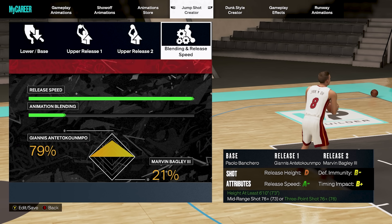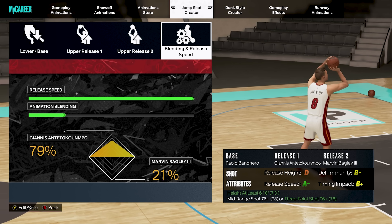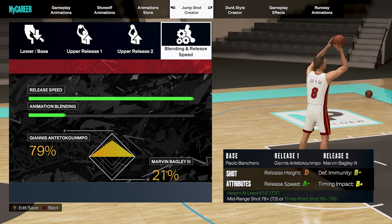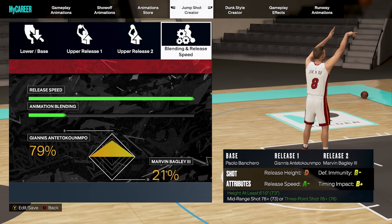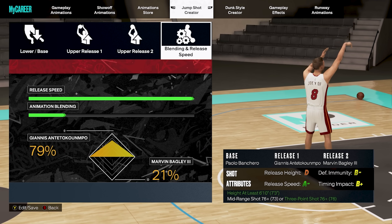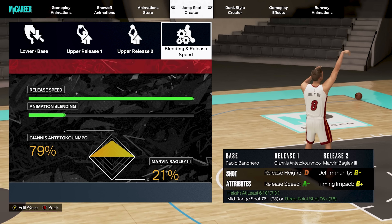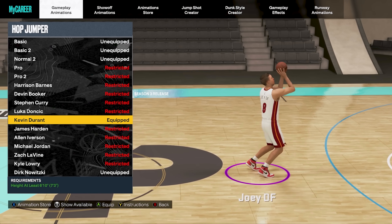Here's something special — I was going to figure out how to do this somehow. We are hitting consistently step-back threes on a seven-foot-three max wingspan stretch, and I love every second of it, it's absolutely insane. So yeah, even though you only have a 76 three-pointer, you can absolutely be a knockdown shooter and create your own shots even at the three-point line.